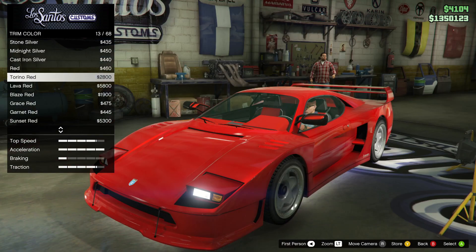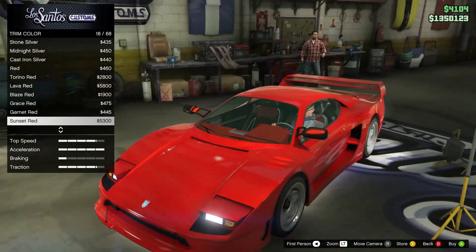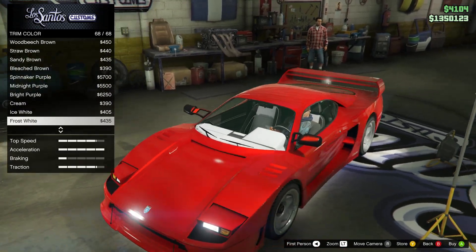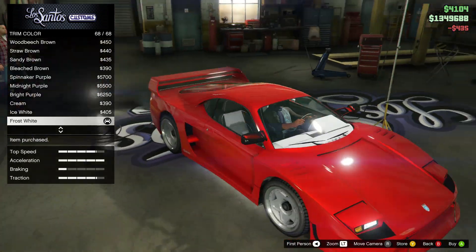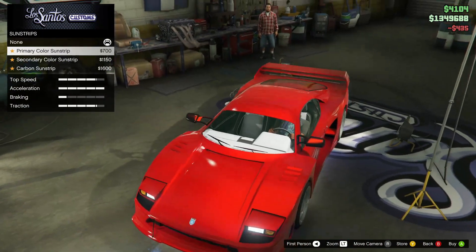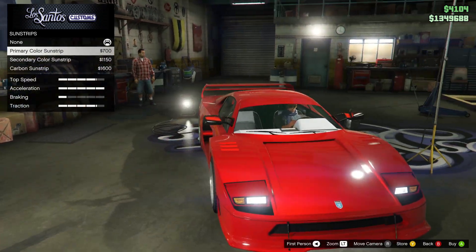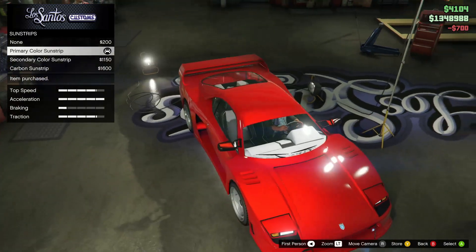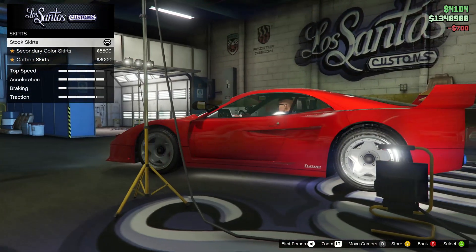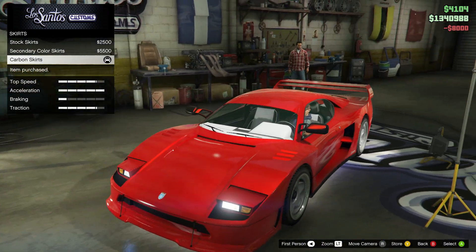Trim color inside — let me check how it looks from the outside. I think trim color should be frost white, so it's clean and not only red. Sun strips — yeah, let's add them, it fits pretty well.